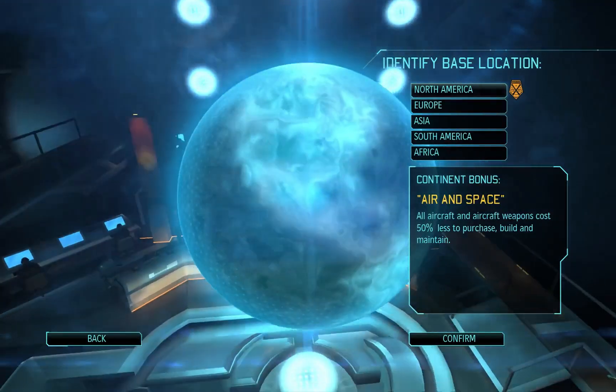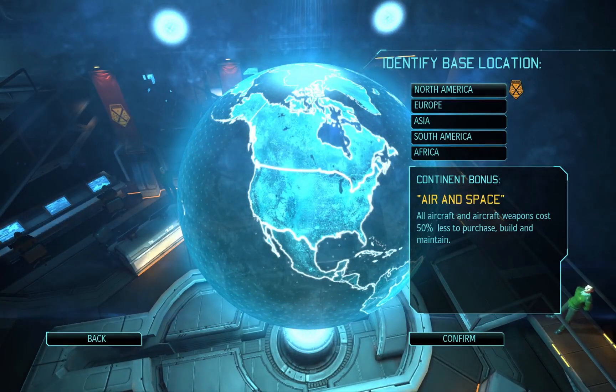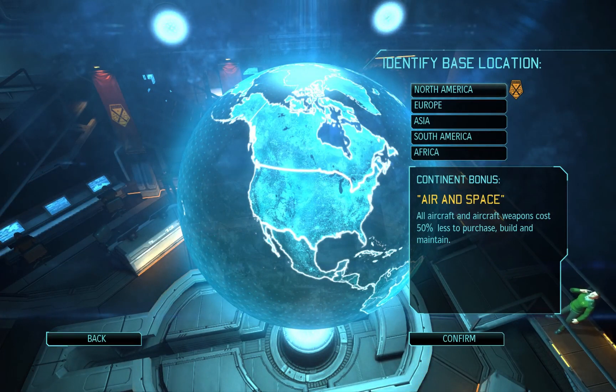So this is XCOM Enemy Unknown, but I have the expansion so it's XCOM Enemy Within. It's basically the same intro — you're not really missing much — except the one without DLC is blue and the one with the expansion is orange, as you can see.